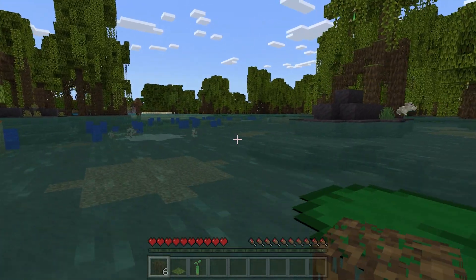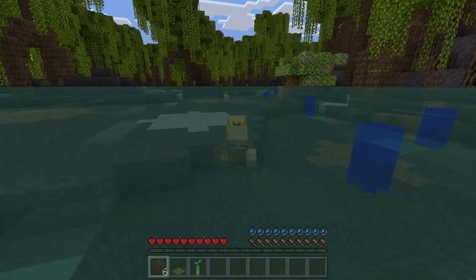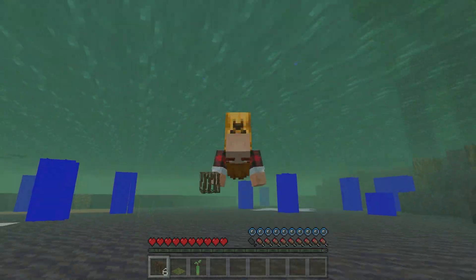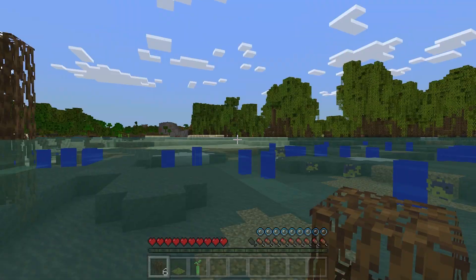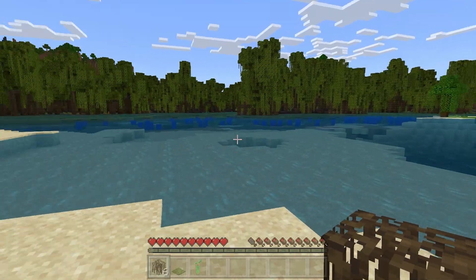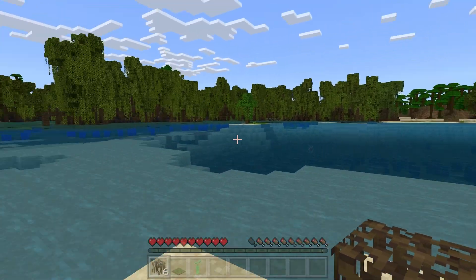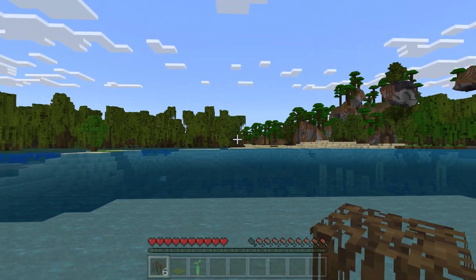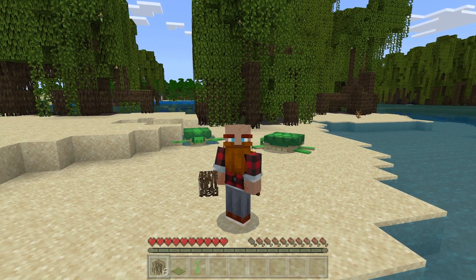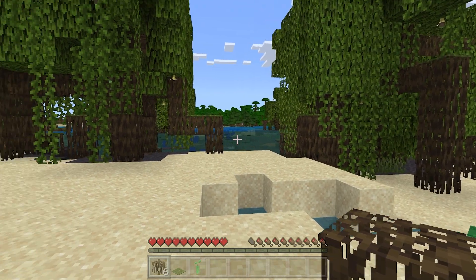What I really need more than anything else is wood. Where do they keep wood around here? And why are there blue things under the water? Don't touch the blue things — they could be dangerous. All right, I've just found one of the most useless but also super adorable things: turtles! Anyways, moving on. Does anybody know where I can find some wood around here?